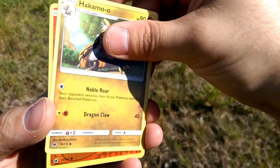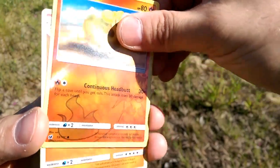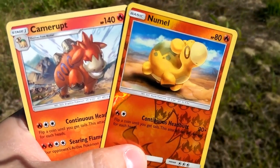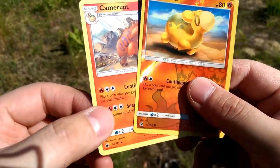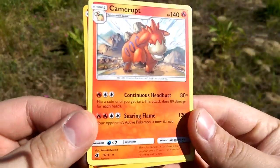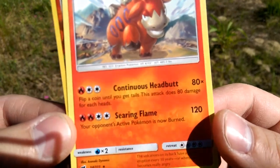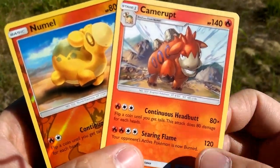A Hakamo-o — that Noble Roar Reverse is a new holo, just so proud of himself. And our rare is a Camerupt. Look at that evolution right in front of our eyes. Too bad Camerupt isn't a holo, right? Nah, I would not want to get that as a holo. Continuous Headbutt and Searing Flame — Continuous Headbutt can knock out anything, guys. You just got to get enough heads in a row. So very cool.